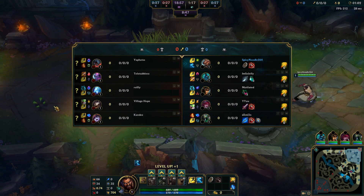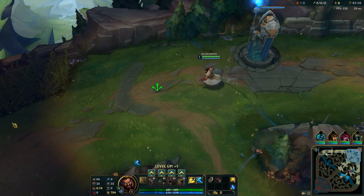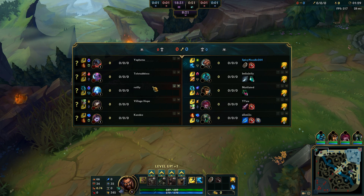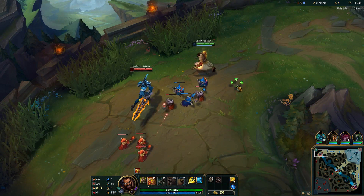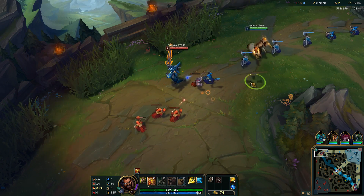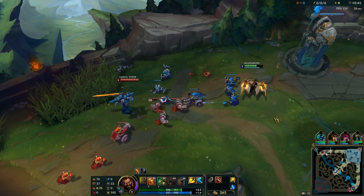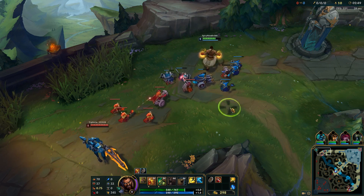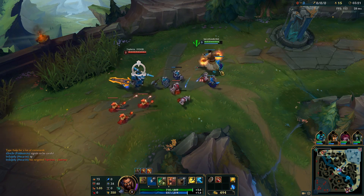I took a look at the Aatrox — he's running Comet, which means we need to get the Doran's Shield. If he was PTA, there's a chance we could just go for the Doran's Blade and aim to trade that way, but there's really no option once he has Comet. We're going to be a split-pushing menace this game. Starting with Q so the wave won't be pushing in. I'm not that confident on Udyr so I'm going to play safe, farm it up, and use our superior macro skills in the late game. I'm not putting any points into R — the Phoenix Stance won't have any points until the laning phase is over, because every time I put points into it I end up wasting too much mana.